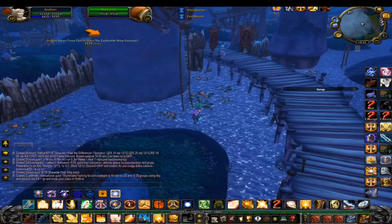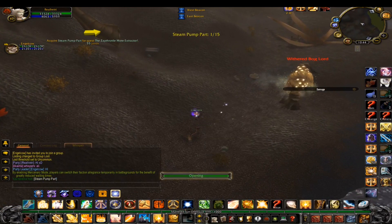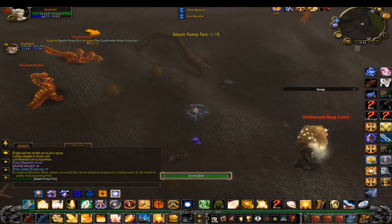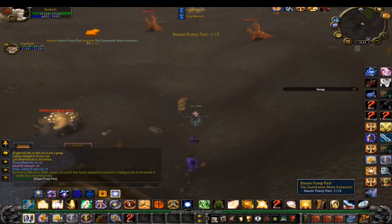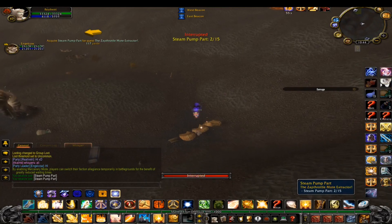First, you need to go to Lankar March's old land map and find the quest giver and complete the quest to get a pattern. The quest assigns you to get 15 steam punch and it takes less than a minute.